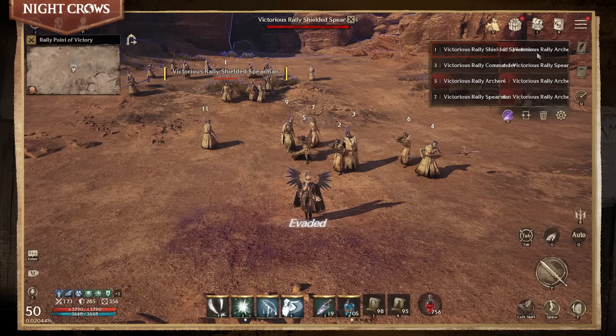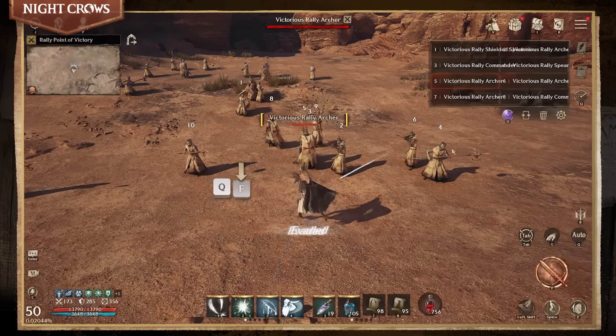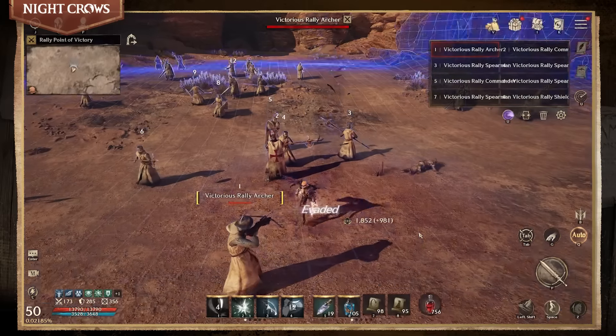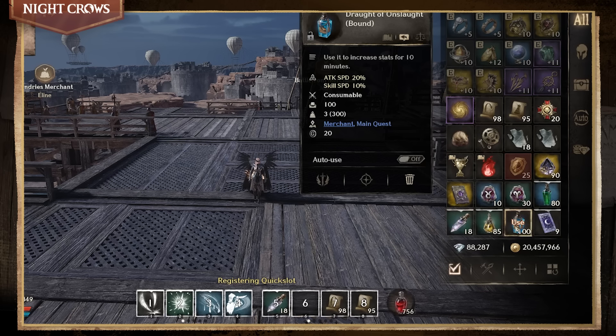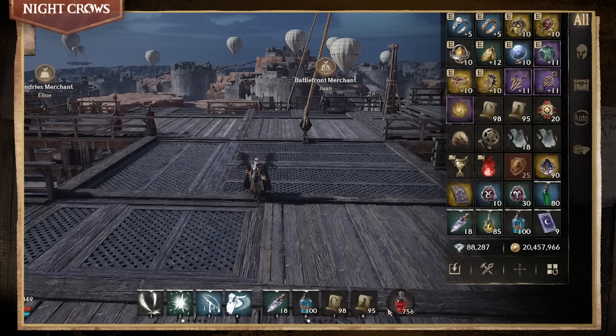Now that we've covered movement, let's move on to combat. You can use the search icon to figure out nearby enemies, and pressing the attack button will make your character attack the designated target or enemies near it. Making use of the quick slot is highly recommended for more convenient hunting and combat. Register the skills and items you need to the quick slot to use them easily in combat.